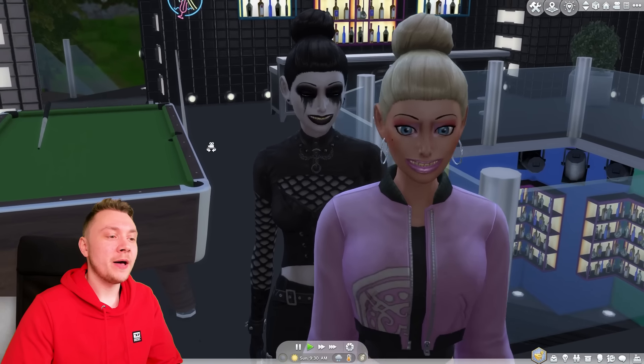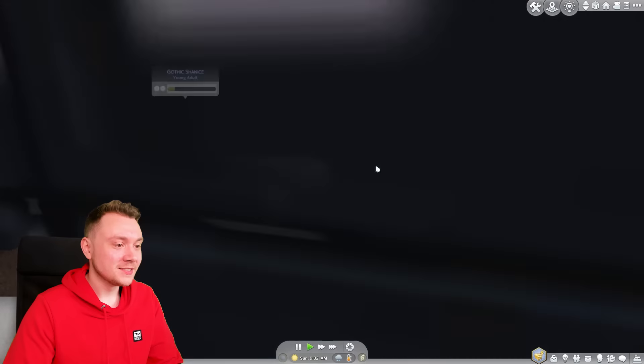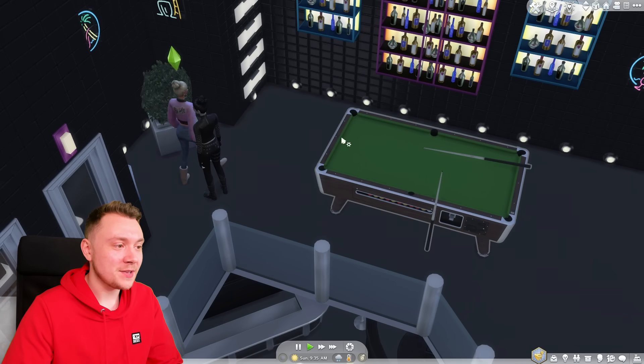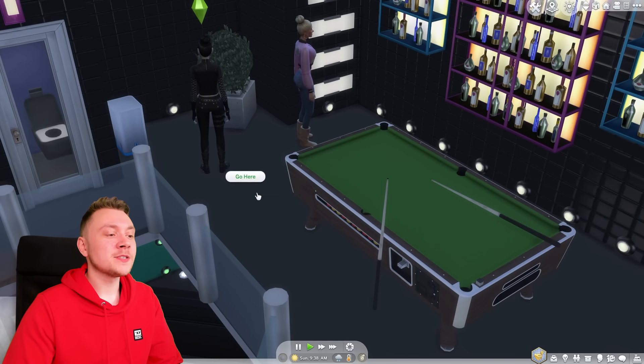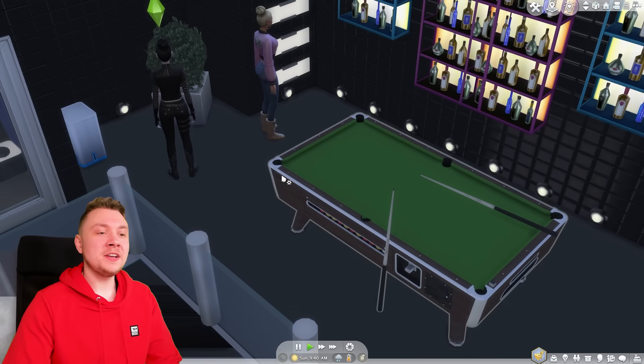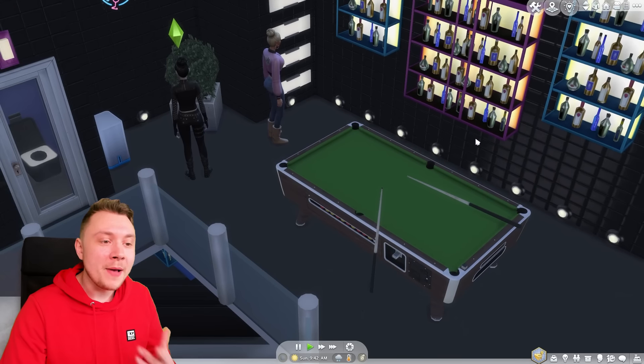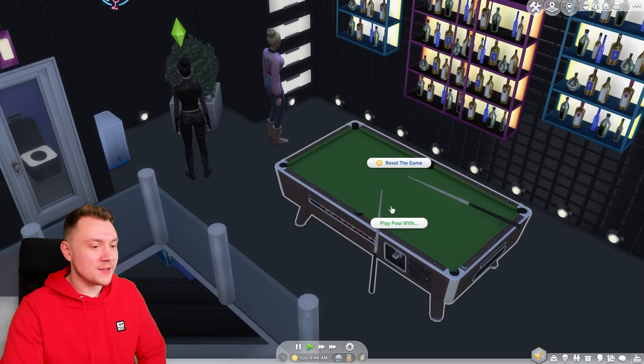Shanice is joined by Goth Shanice. Today, Shanice and Goth Shanice are going to be playing pool together, which is amazing. I wonder who's going to win. Apparently, this is not only the most realistic but also the longest Sims 4 animation of all time.